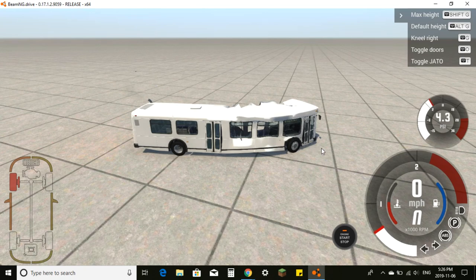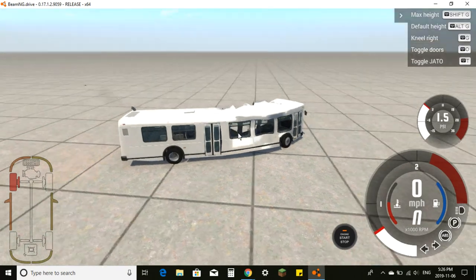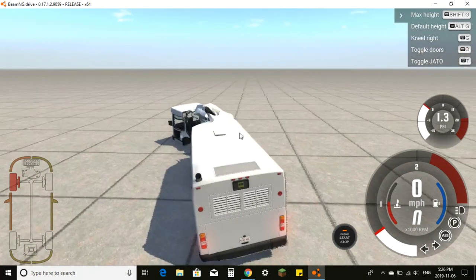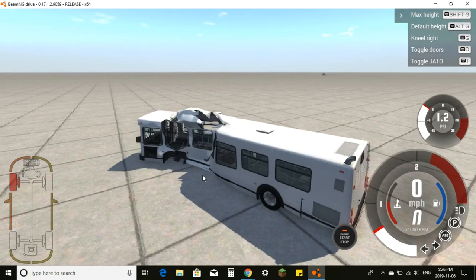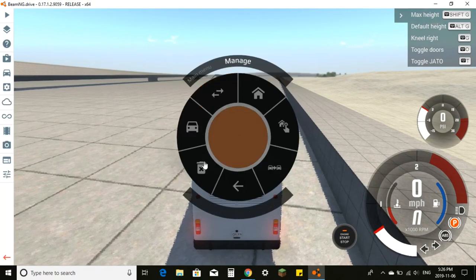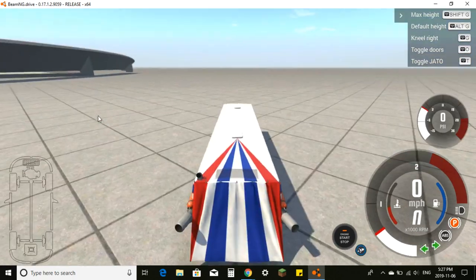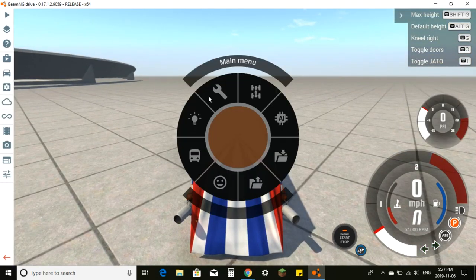Can the doors still work? Doesn't look like it. We're going to delete the buses, reset, and spawn two new vehicles to show you a good accident and demonstrate how detailed this game is.